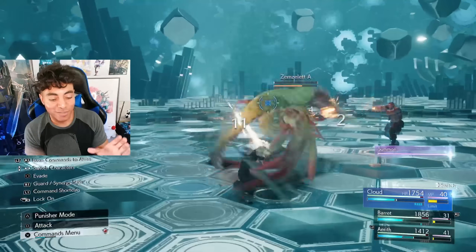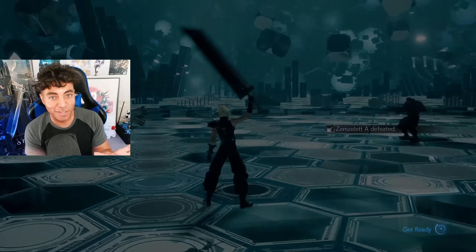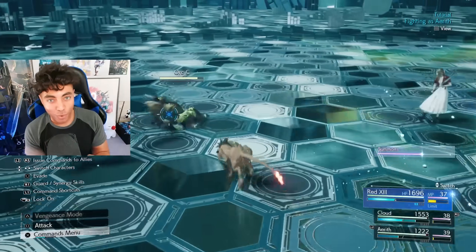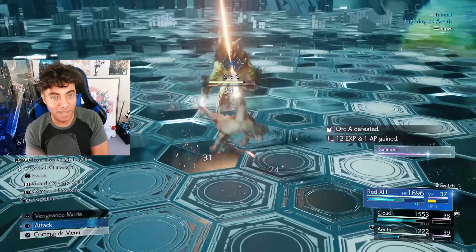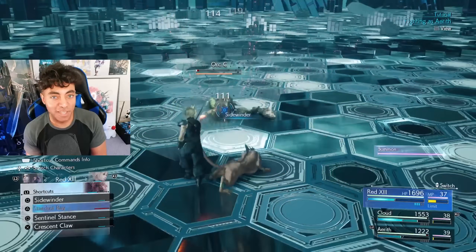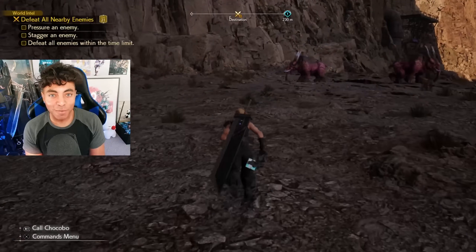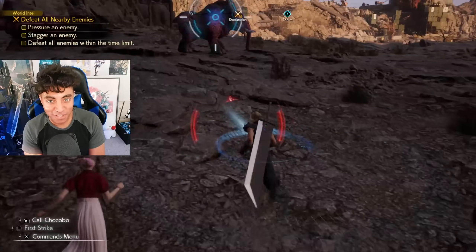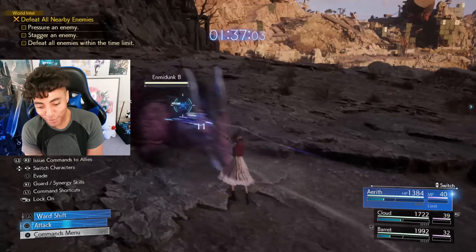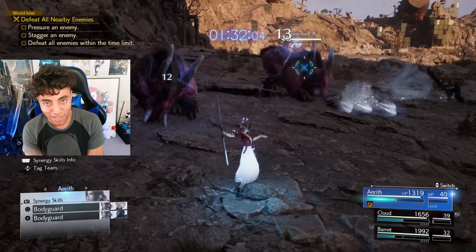For the first time, you're able to control Red 13. He's really good at blocking and doing defensive stuff, and once you've blocked enough attacks with him, you're able to use his Vengeance mode, which is a super powerful, high offensive mode. You're also able to freely change your party's customization and have whoever you want in your party. This was something you could not do in the first Final Fantasy VII Remake, as the game would pretty much always decide who you were going to be playing as.